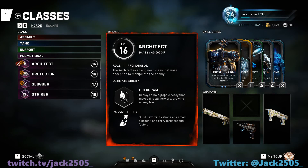Let's start with the Architect's ultimate: Hologram deploys a holographic decoy that moves directly forward during enemy fire. The passive ability is: build new fortifications at a small discount.